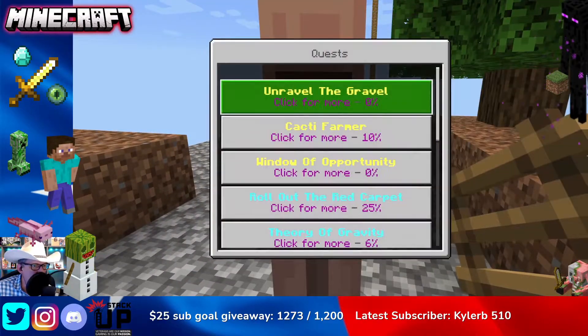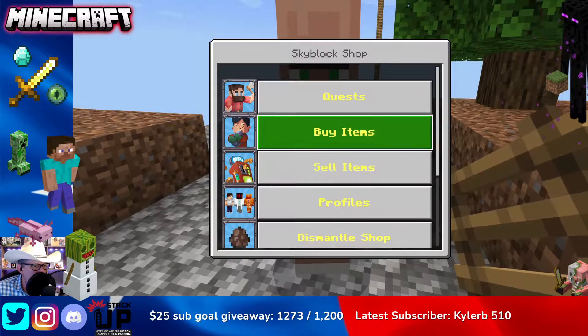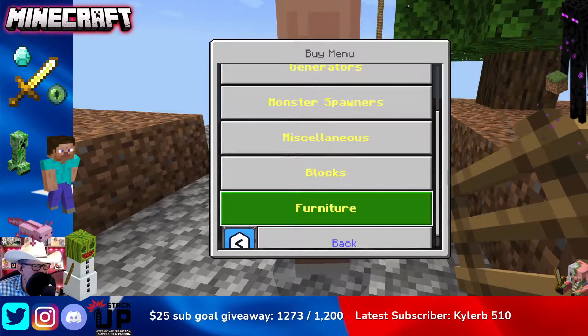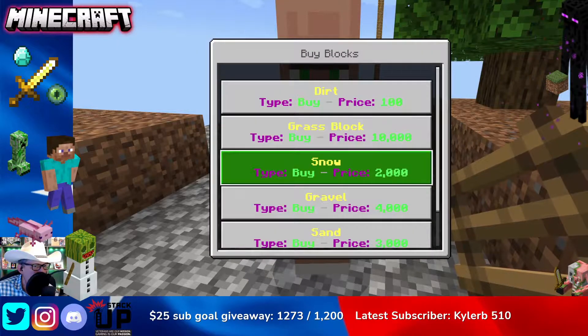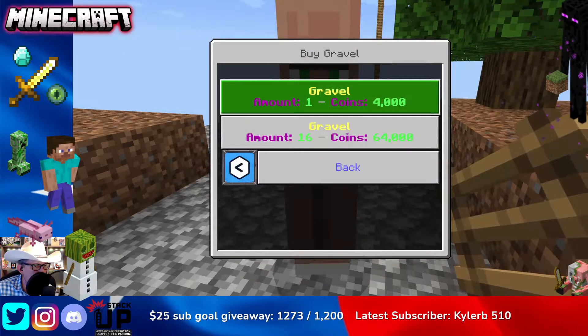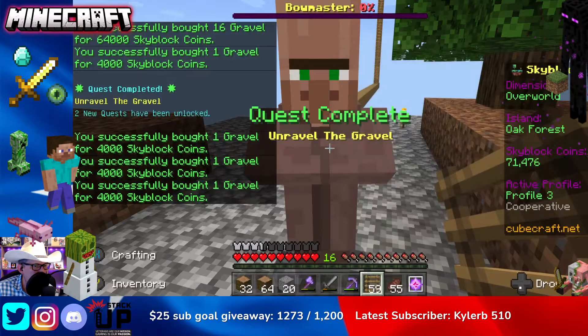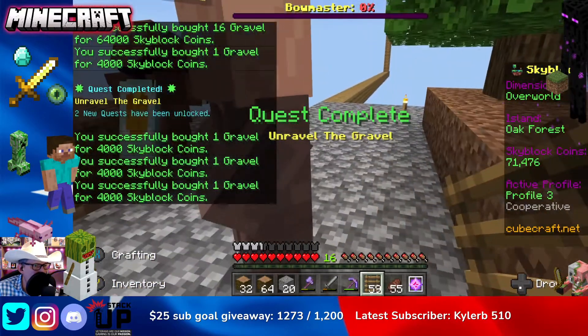So back to Unravel the Gravel — we need 20 gravel cubes. We're just going to go here, buy blocks, find gravel, and do 16 plus another 4. And just like that, we got that done.